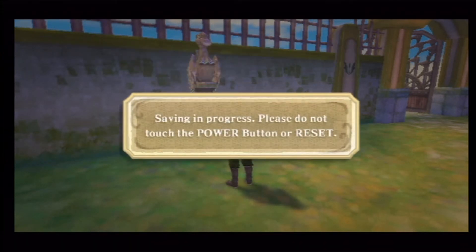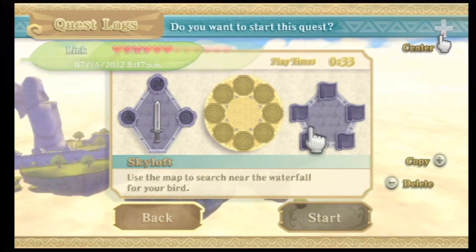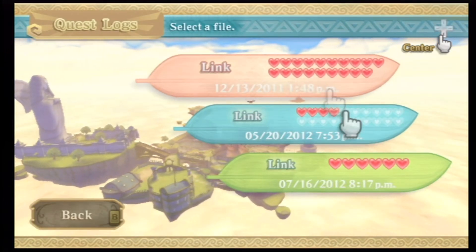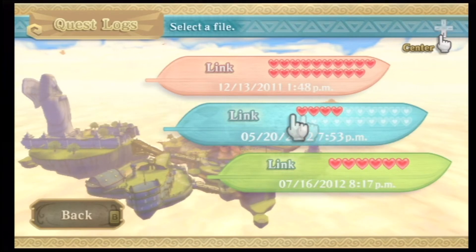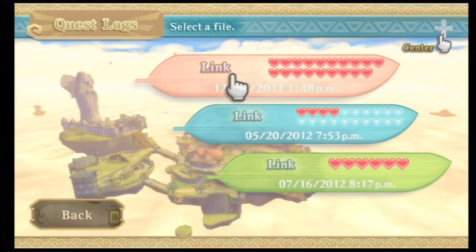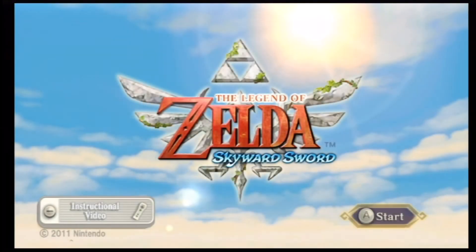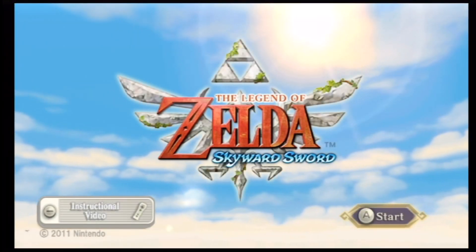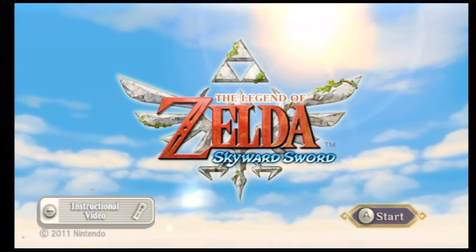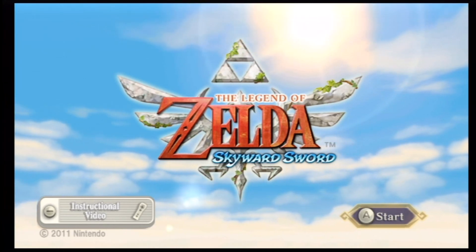Actually, you know what? I think we're going to save and quit here for the day. You can see I do have three files already in use. One is my most recent playthrough — I do have all 20 heart containers and it's a 100% game there. In this new file there was one heart piece I couldn't get and it's the biggest pain in the ass in the world. I'm going to try to do a 100% run here. Alright guys, next time on Let's Play Legend of Zelda Skyward Sword, we're going to get our Loftwing back from that son of a bitch Groose. Have a good day.